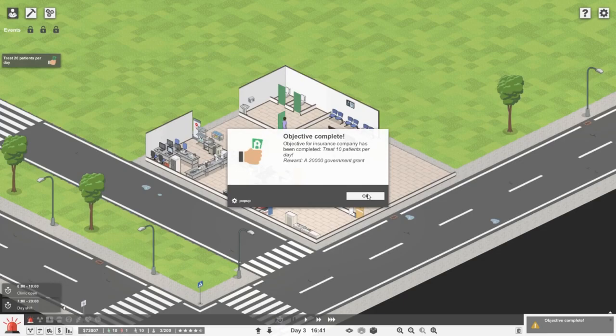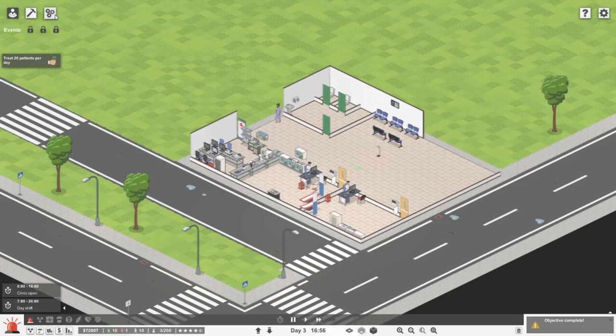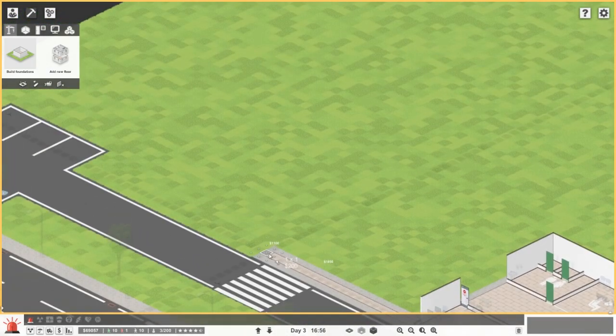Fantastic — we've managed to treat ten patients. We seem to have got an extra patient in, which does happen. The insurance patients are the ones we want because they make more money. So we've done ten patients and get a nice big lump sum we can now use to build more things. We'll pause it in build mode and push the foundation to include this area here.